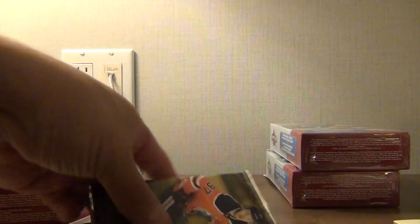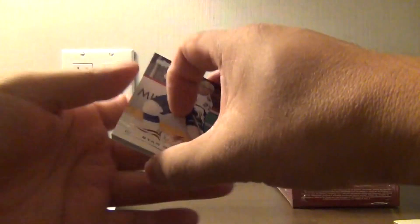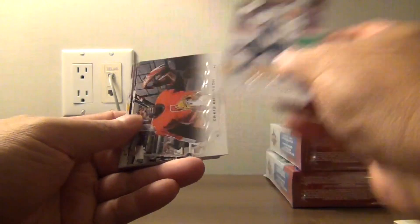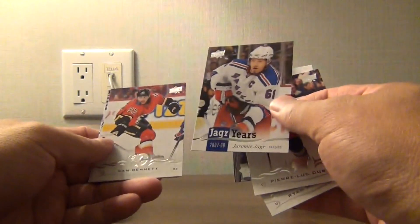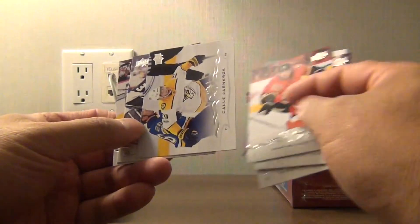And then we'll try the 18-19 Series 1, looking for Elias Pedersen. No, don't know what we got there. McDonough, Anderson, Pierre-Luc Dubois. At least we didn't get shut out. Sam Bennett, Cal Yancroc, Vanoff, and Jared Spurgeon.